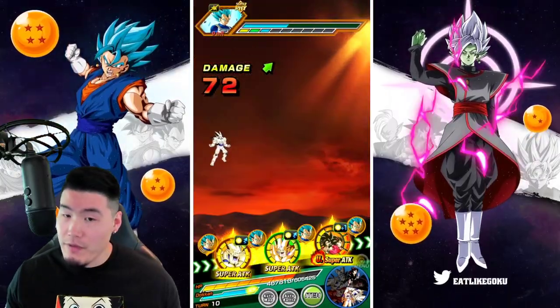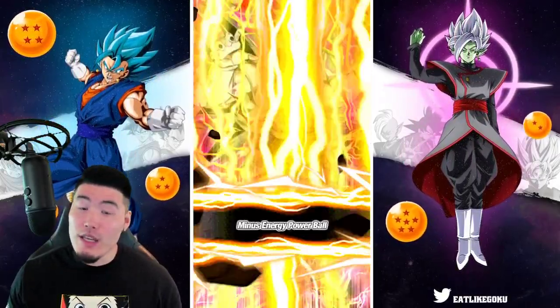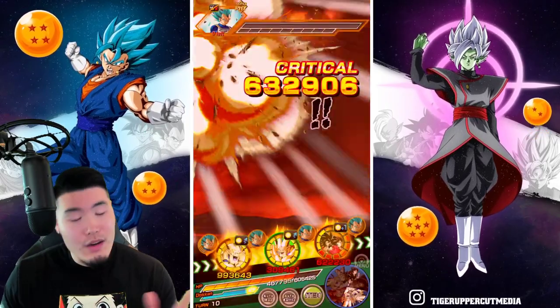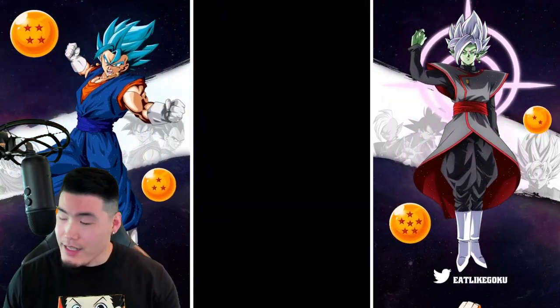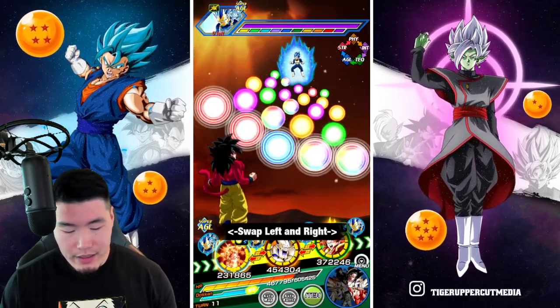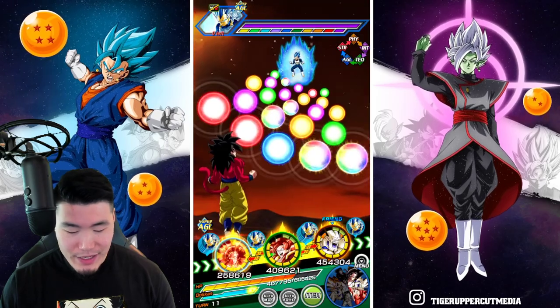The passive should be fully maxed out at this point. It looks like 7 million is the max here without support on this team. That 30% medium chance to proc additional supers is not going off too often for us — there's not much you can do about that, that's just the way it goes.